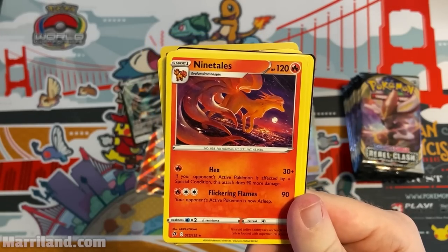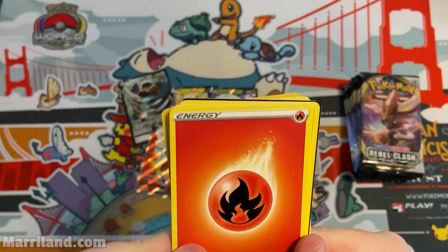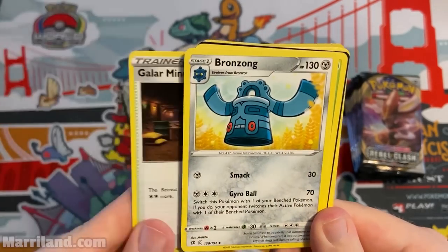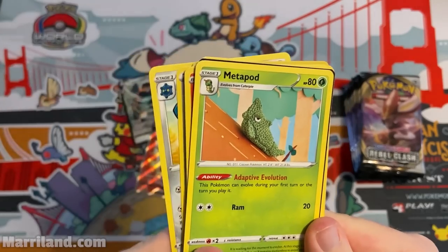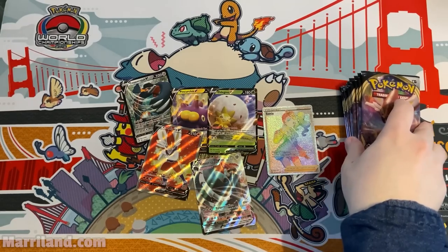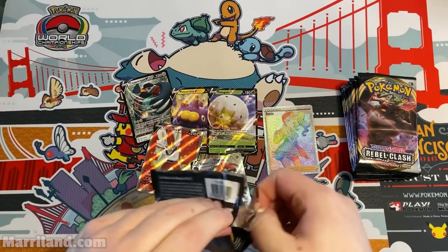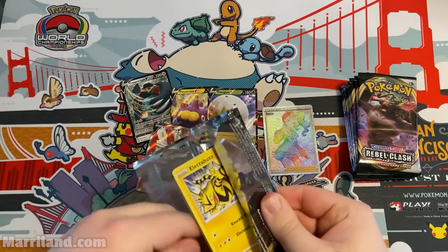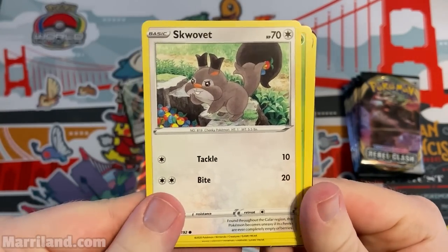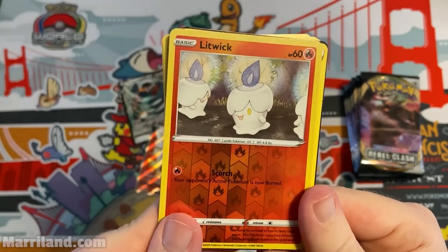There was something like Garbodor that poisons the opponent's Pokemon if there's a stadium — great with Hex. Galarian Mine stadium — the retreat cost of both active Pokemon is two Colorless more. That is very rude! Something that does more damage based on retreat cost would combo well with that. Pack — Electabuzz, Squabbit, Snover, Natu, Trubbish Reverse Foil, Litwick.